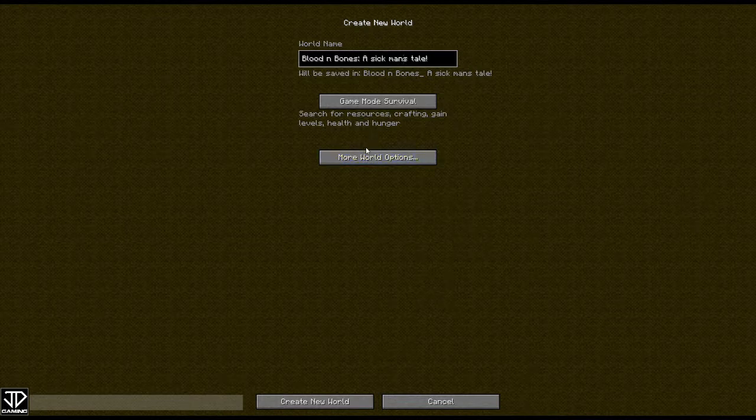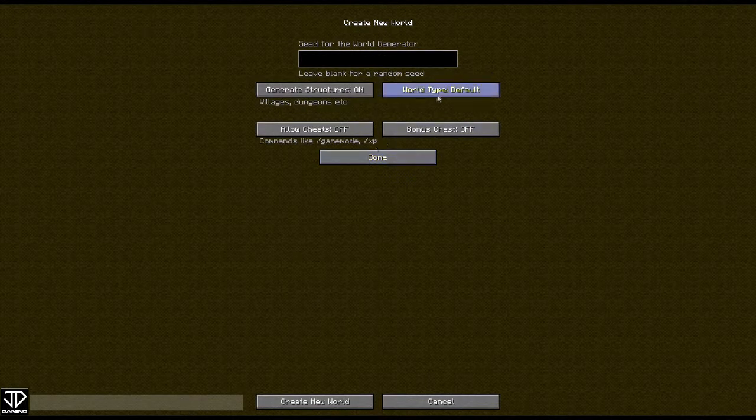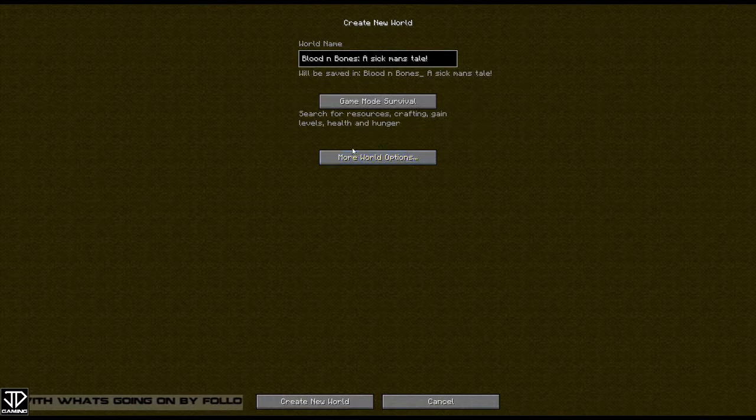Hopefully I don't sound too terrible on the recording. I'm hoping this kind of breaks everything up in my chest and I can get to talking normal by the end of it. We're going to use World Type Biomes Aplenty, and I'll try not to cough into the mic too much. No cheats, nothing like that — create a new world and let's get started.